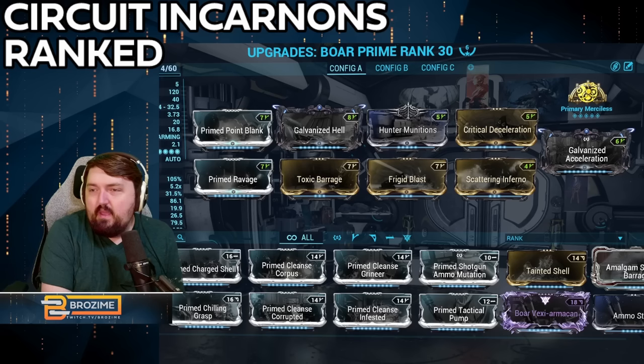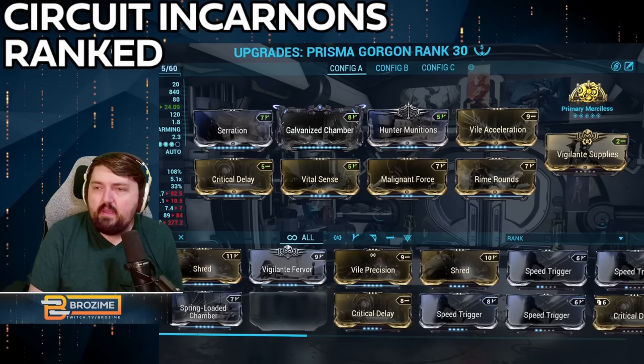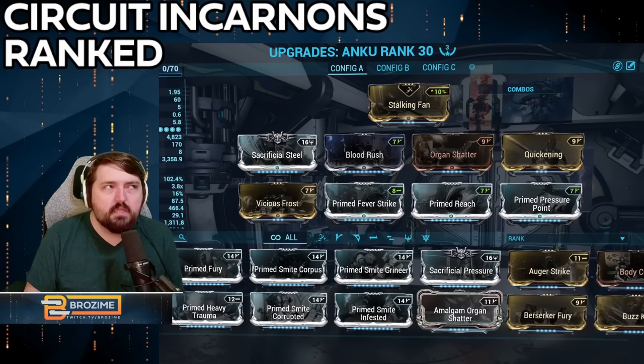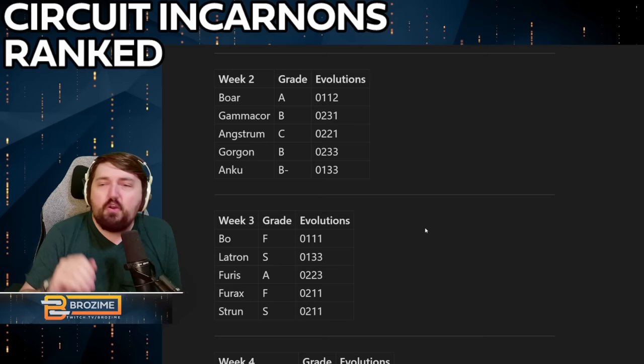For builds: the Boar build is here; the Synoid Gammacor — ruinous extension in the exilus is a huge help and highly suggested; the Prisma Angstrom doesn't have much to add in the exilus; the Prisma Gorgon — I invested in vigilante supplies, not strictly necessary but I like the Gorgon; and the Anku can still use a traditional heavy attack build, but there are better scythes for that, so I'd go with this more light-attack-focused build that's still capable of powerful heavy attacks.